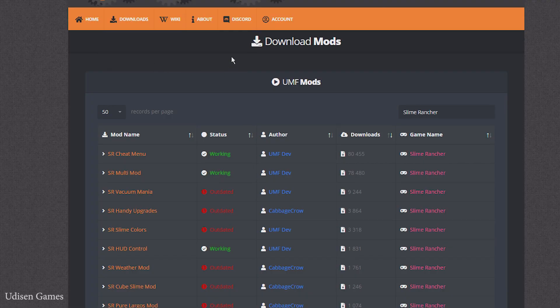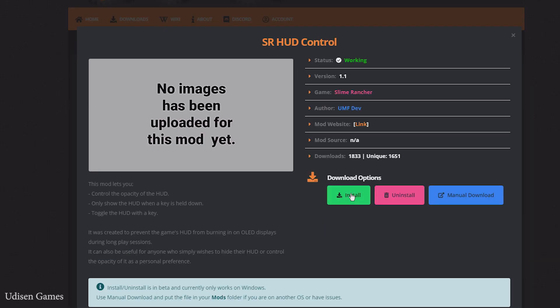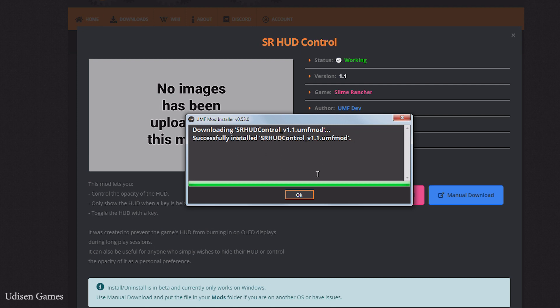We need to install at least one mod. Go to the official mods list which will work with this mod launcher. In this list, find Slime Rancher. Here, find the working options. For example, I want multi-mod or hood control. Simply press the link and press install. Open the UMF mod manager. You must open the file which you downloaded from this page with the UMF mod installer. After that, you see it — download it, install it.